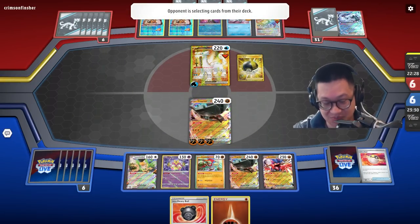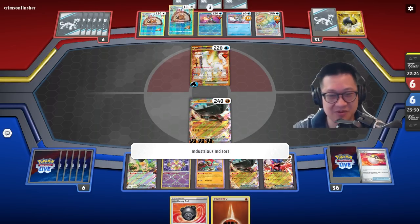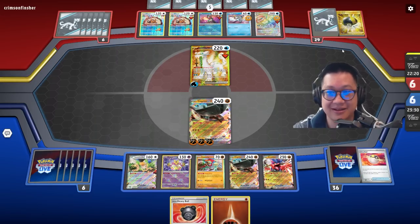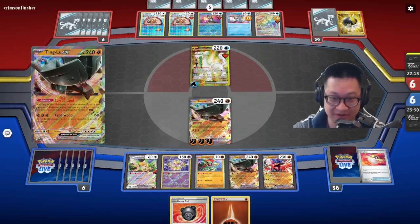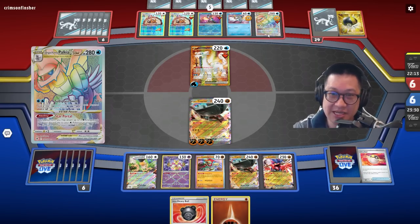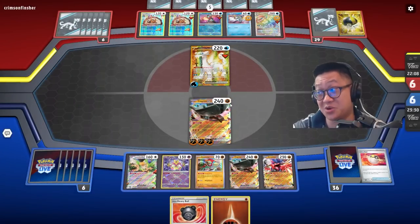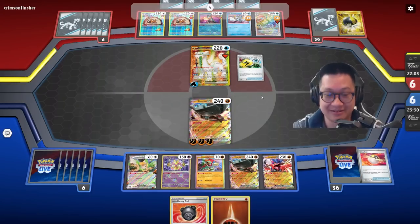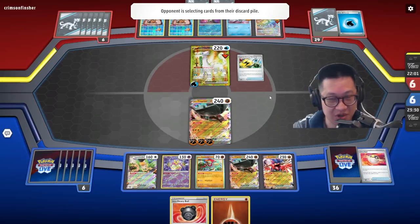I usually play with at least eight draw supporters. But this deck runs a lot of hammers and thinners, and that's what it is here. Ultra Ball — gotta be looking for that Boss's Order so he can get his energies up. You want to attack with Palkia because this thing's very expensive to kill. This is where you really need the Charm to stay alive. Oh man, we want to shuffle those away — tons of energies ready for Fridgebags.